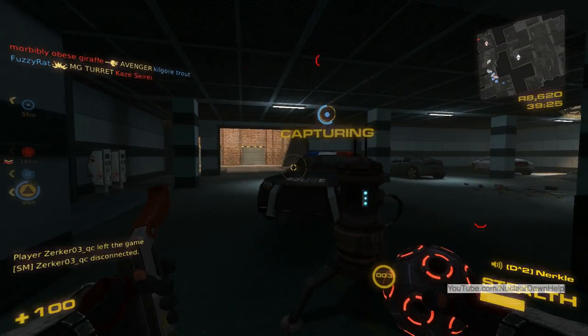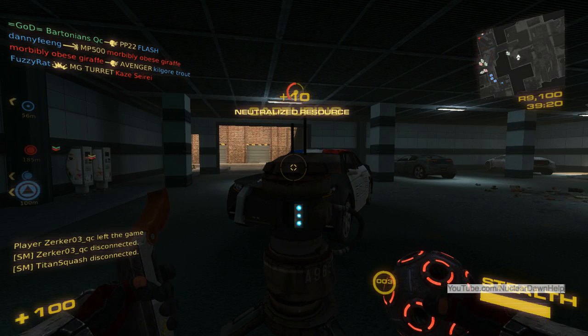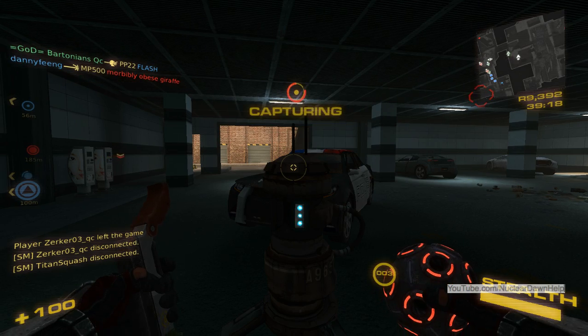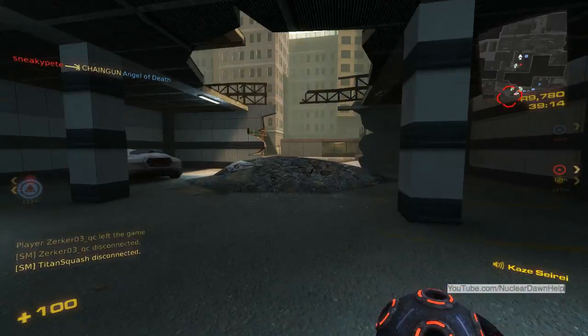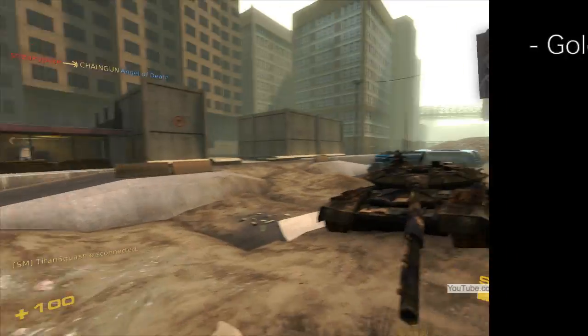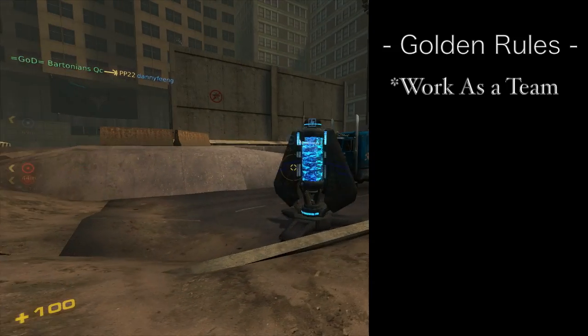Gaining the edge will help win the game for the whole team. In Nuclear Dawn it is important to work together. This applies to the entire team, not just the squad. If everyone went infantry and did their own thing, that team would have a quick demise. I have two golden rules. One: work together. Everyone on the team should be doing this.